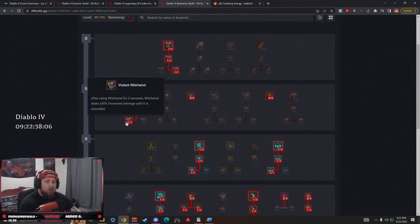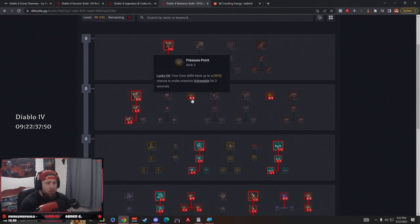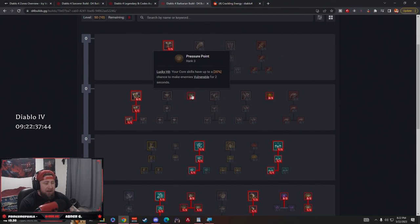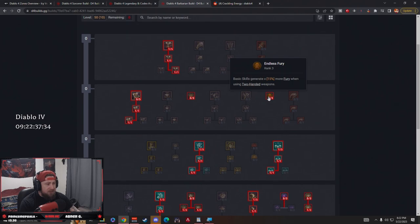Coming down we're taking Whirlwind of course, Enhanced Whirlwind to get more fury, then Violent Whirlwind so after we Whirlwind for two seconds we deal 30% increased damage until we're done — very strong. Furious Whirlwind only works for bleeding builds so we skip it. We grab Pressure Point: on a lucky hit our core skills have a chance to make enemies vulnerable. This is huge — when you're Whirlwinding you'll have so many opportunities to proc lucky hit and make enemies vulnerable constantly.